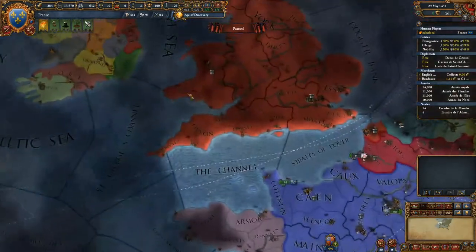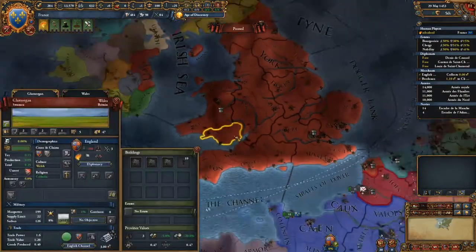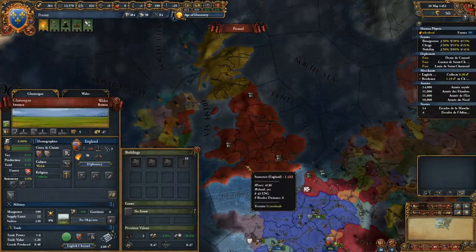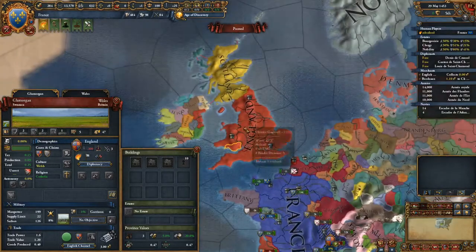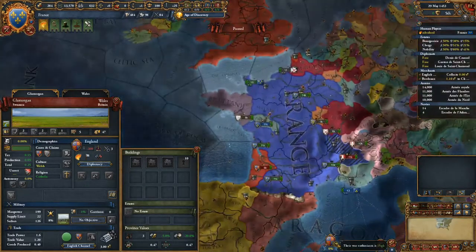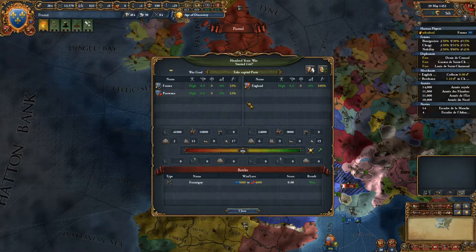But if I would take, say, Glamorgan, and Wales exists, and it's Christian — like England — then I will get a lot more aggressive expansion in Wales. And that's a little thing to keep in mind, also about overextension and aggressive expansion.